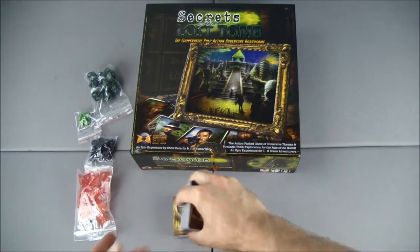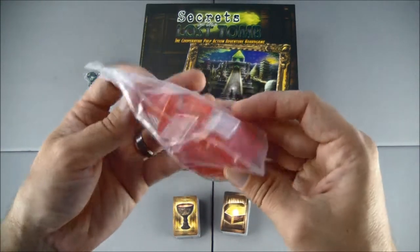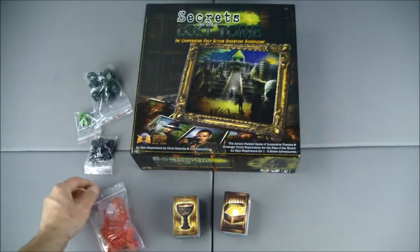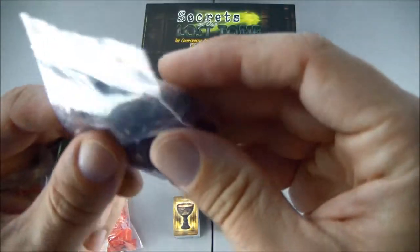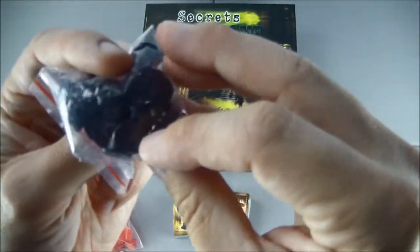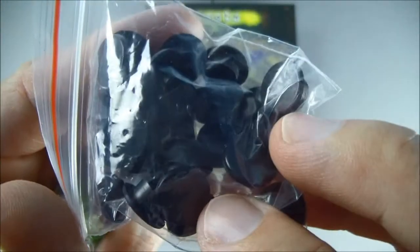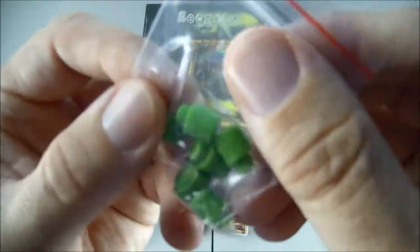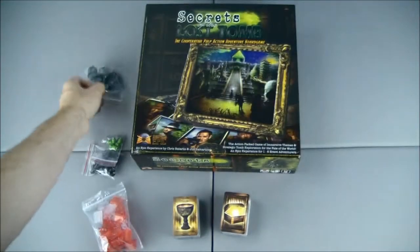And then we have some board game bits in the bags. We have several clear and red stands, and some black pegs. I imagine these go through some of the holes in the cardboard components, maybe to create the dials. Then we have the green pegs, and I saw that there are spots on the board for pegs to go in, so I'm sure that's what those are.